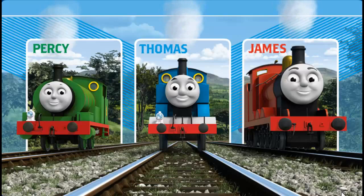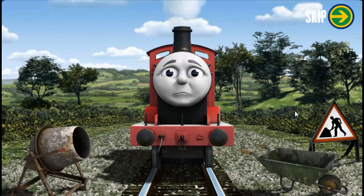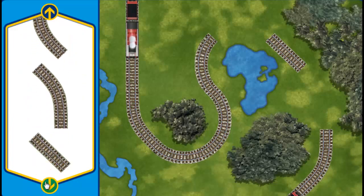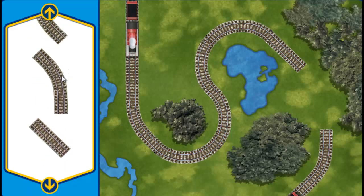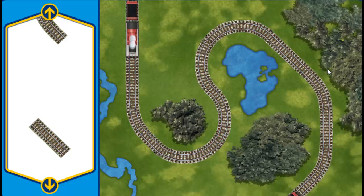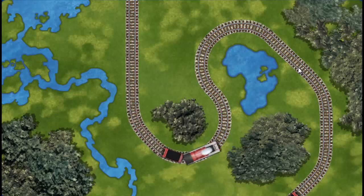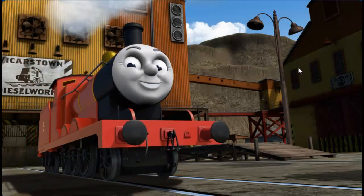Thomas and his friends are very busy making deliveries. James sets out for Dieselworks. Suddenly, his way is blocked by track repairs. Help fix the track so James will be on time. Make the repair using sections of track. You found one! Almost done! You found one! Well done! James can now complete his delivery. Full steam ahead! James is arriving at Dieselworks right on time.